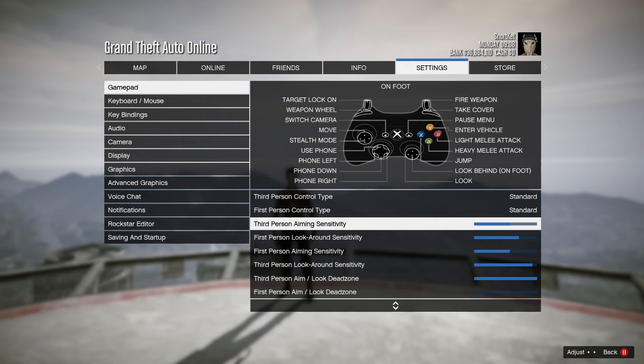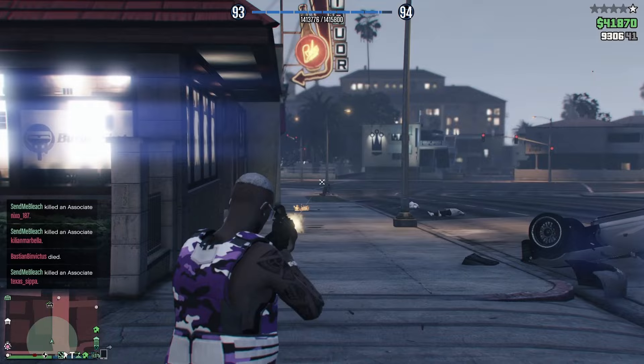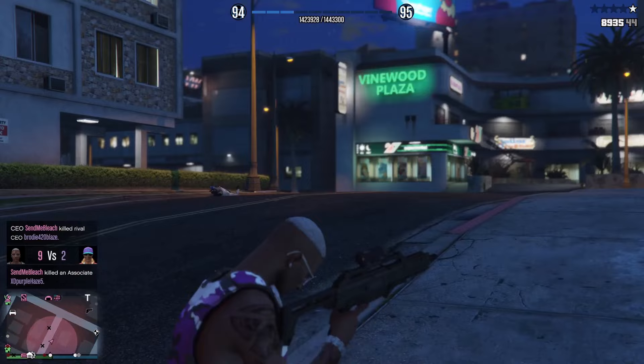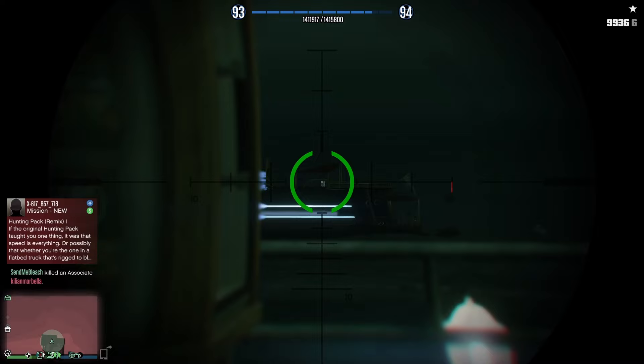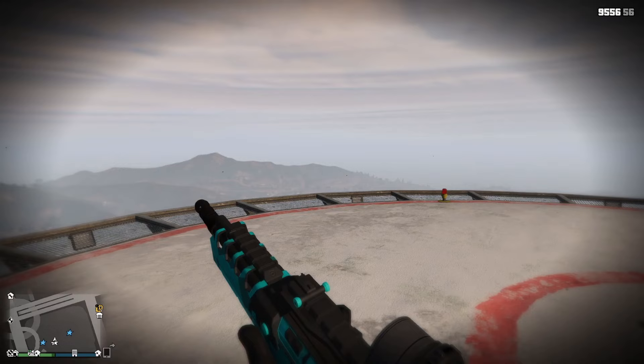The sensitivity for both first person and third person is completely up to your own preference and what you can control. A faster sensitivity provides a faster time to change direction and where you can aim, such as fighting multiple targets at different angles. I recommend spending time in a game mode against bots or online death matches to find out which sensitivity you're best with. The aim sensitivity when sniping at a distance can be set to the lowest amount, as the scope needs only minimal movement to hit a distant target.